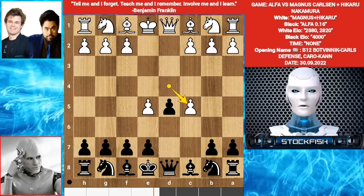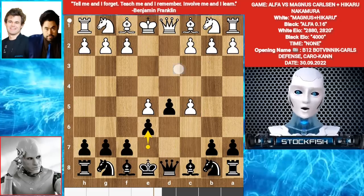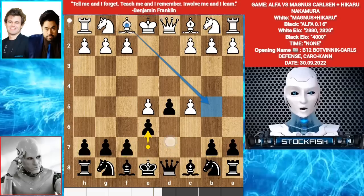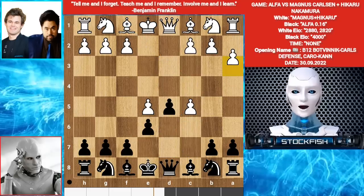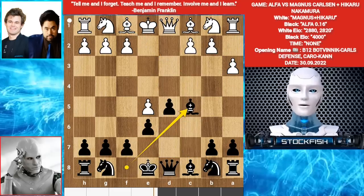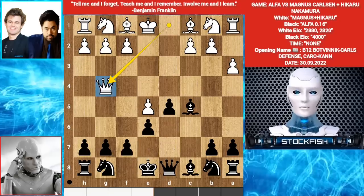D takes C5. E6. Bishop E5 check is an inaccuracy because the knight will develop with two threats. So they played A3, Bishop takes C5. Magnus Carlsen played Queen G4 — not bad.